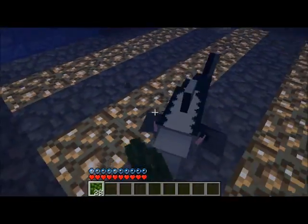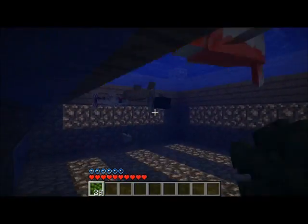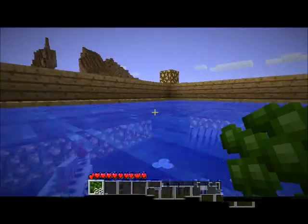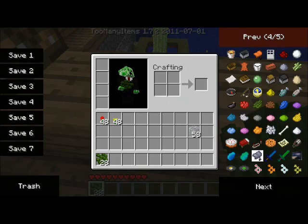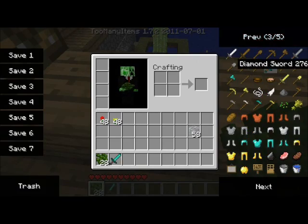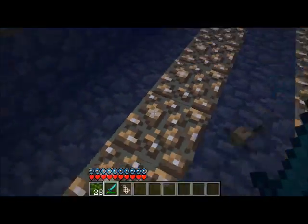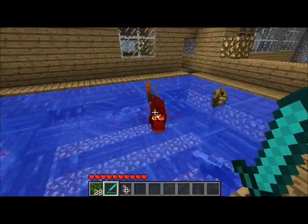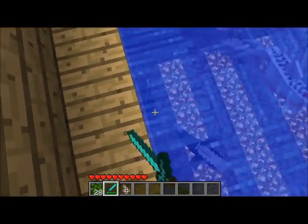If you kill them they drop little random items. When you kill them they drop an egg, so it's fine if you want to kill them — some of them drop two eggs.